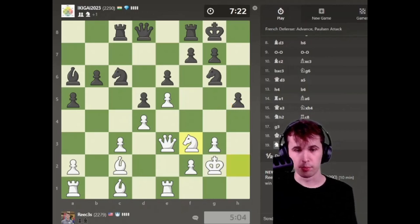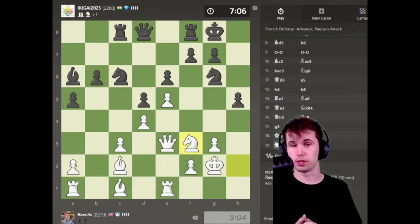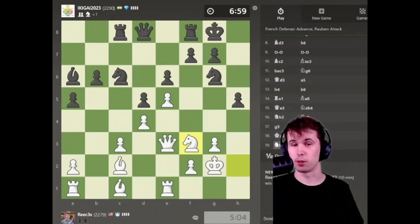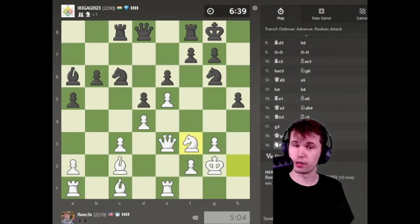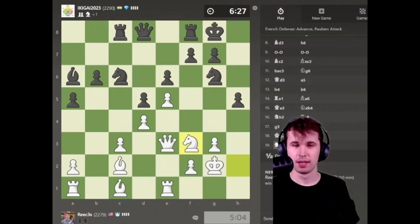I've got five minutes, doing okay on time. My Knight can go to G5, which is extremely dangerous for him — my opponent is playing very badly. This is what happens when you trick your opponent into a different opening. This was a Sicilian and then it switched into an Advanced French, and my opponent is not familiar with this at all. I've played the Advanced French for a very long time, and I want to do a free course for E4 — my recommendation against the French and the Sicilian is going to be the Alapin and then an Advanced French variation.